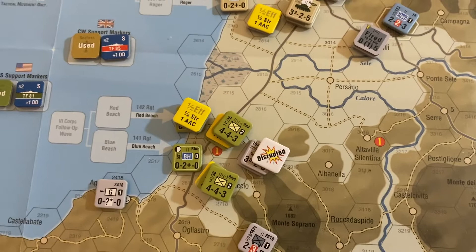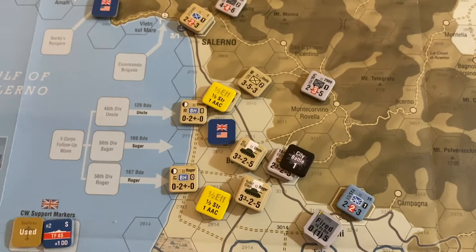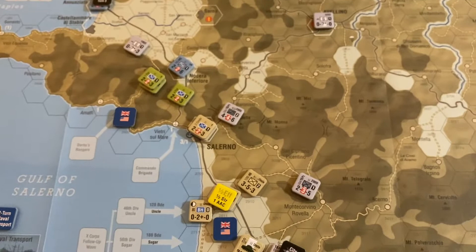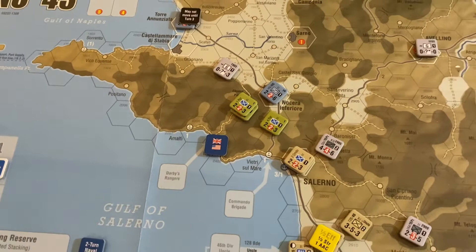I went ahead and moved the German artillery out of Ebole, and put the reinforcement Fallschirmjäger battalion into the town. I left the tanks and the 16th Panzer infantry in the other town, and pulled these guys back from the beachhead so they wouldn't get clobbered on the opening turn - leaving them in position to support the town. I moved the 16th Panzer recon unit down to Salerno and put the Hermann Göring recon unit into the town to the northwest of Salerno.